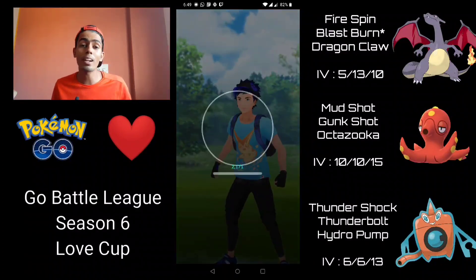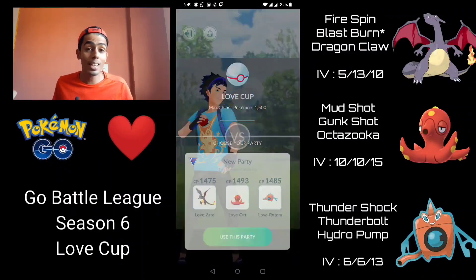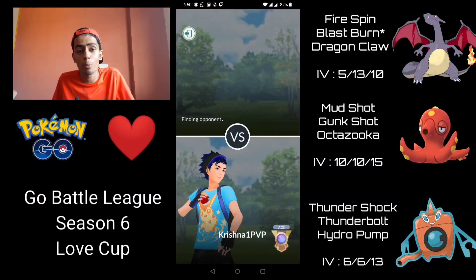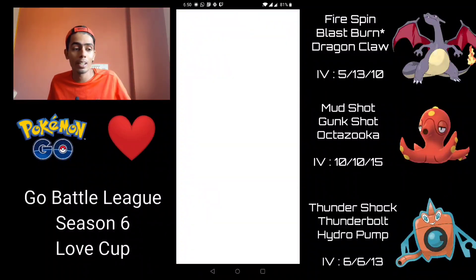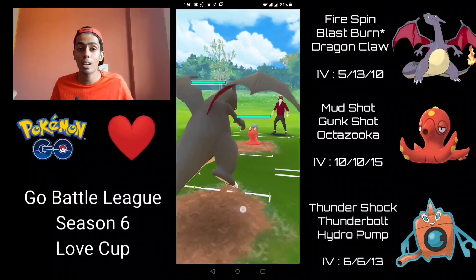Very interesting team comp — they were running both Wormadam and Scizor in the same team, which is pretty risky considering how common Charizard is in the meta. Since a lot of people are running Wing Attack it might be relatively safe, but if you're running into a Fire Spin user then that's a pretty difficult team to use.